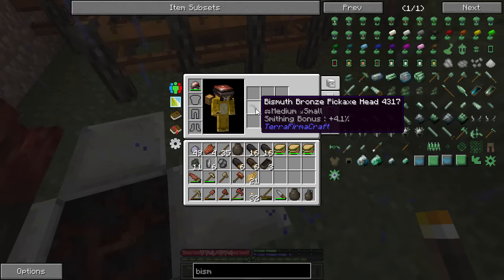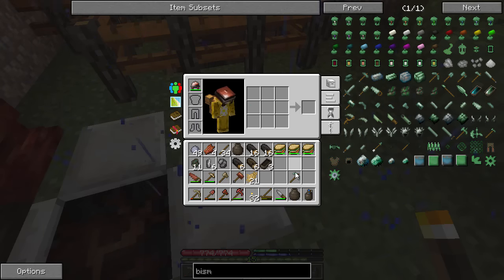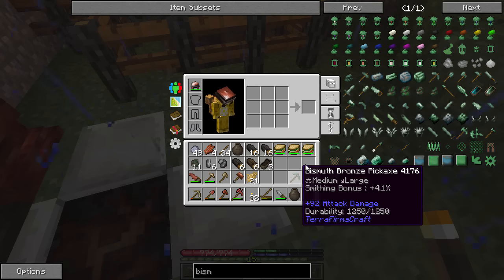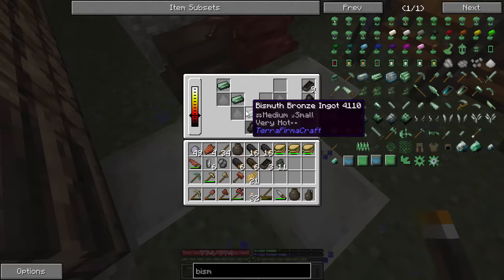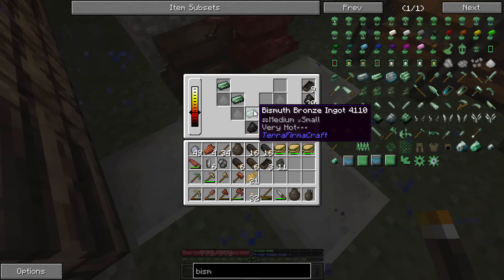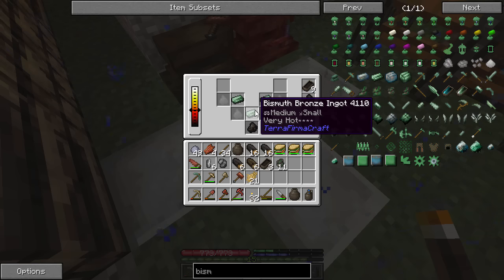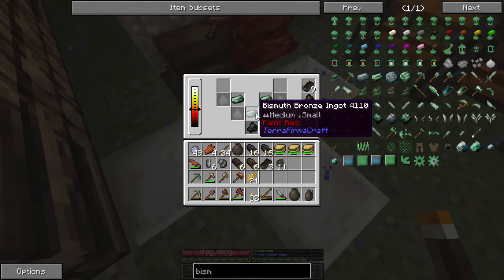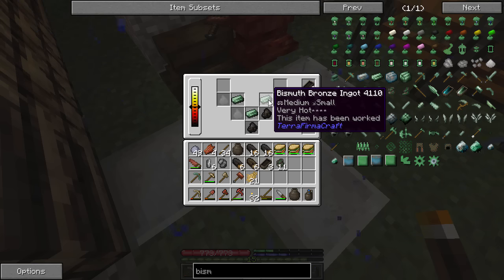You can see the smithing bonus: this pickaxe has 4.1 and this one has 2.2. The durability here was 1329 and this one is 1250 — a little less durability, but bismuth bronze should be a faster speed from what I've been told. Once an ingot has been worked it won't stack anymore, so keep that in mind.